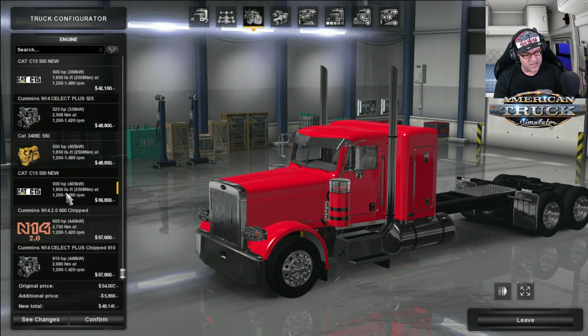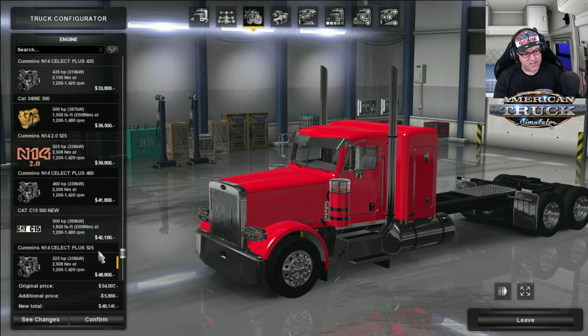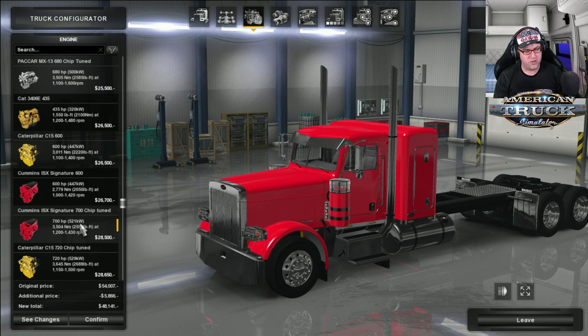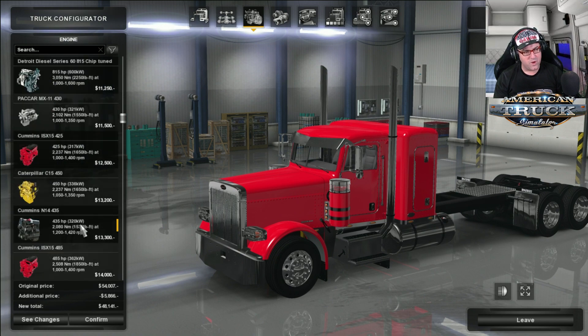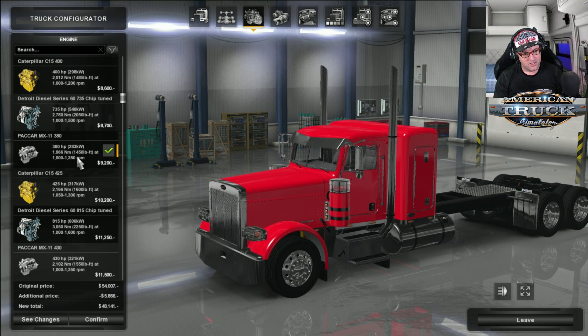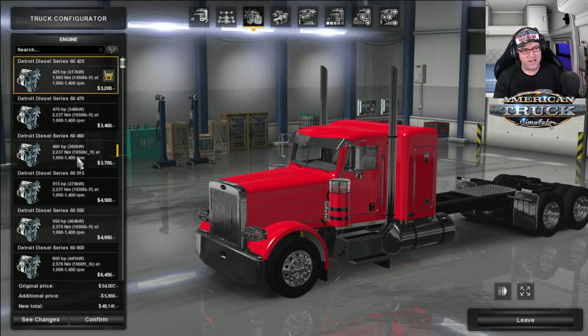There's more Cummins N14s — it goes all the way up to 720 horsepower, chipped and tuned. Wow, that's one hell of a beast. And I saw one there — 815 horsepower, Detroit Diesel 60 series, chipped and tuned. Wow, that is one hell of an engine. We're going to start with this engine and come back later to have a listen to those other engine sounds.